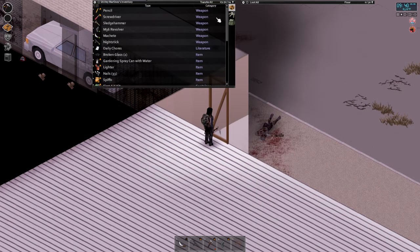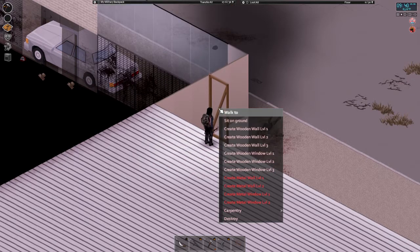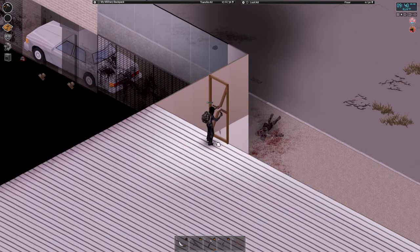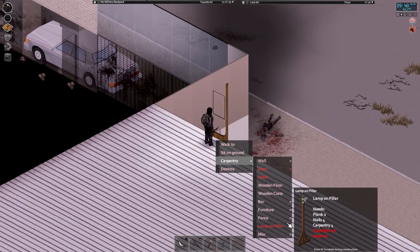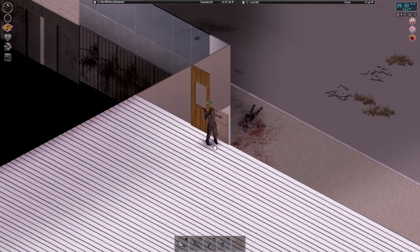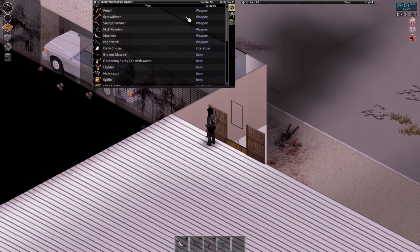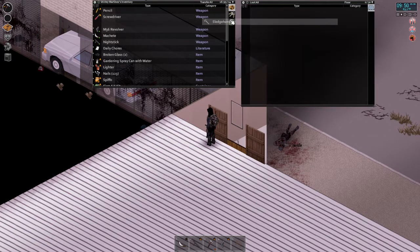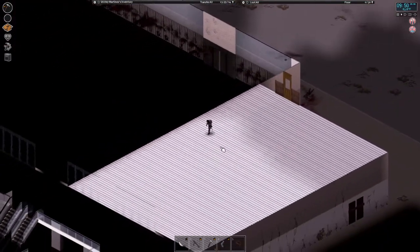And upgrade it. Am I out of nails? Okay, there's a window. I also want to put a fence on either side of it because I don't want to fall off accidentally - give it a little more of a safety factor. Now I need a sheet rope. Let's go try to make a sheet rope.